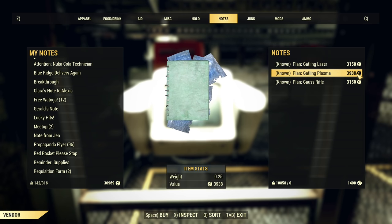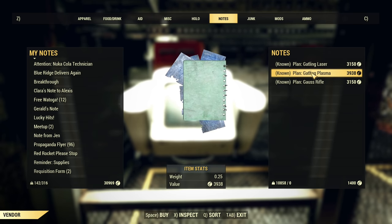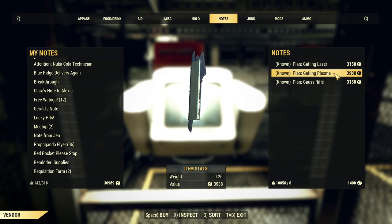It is not a cheap plan, but you probably need it as the only way you will unlock modifications for Gatling Plasma is scrapping Gatling Plasma weapons. Therefore either you obtain them randomly in the world or you obtain a lot of resources to craft those weapons and then scrap them.